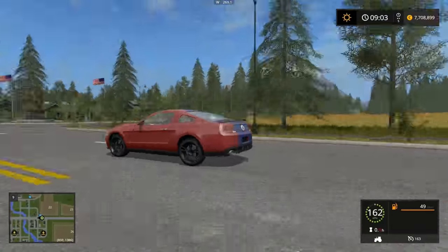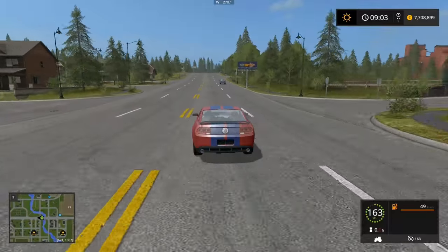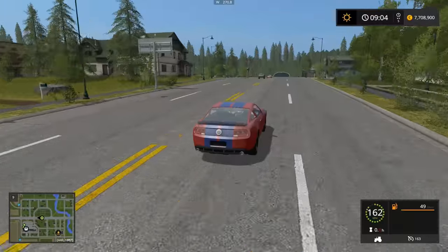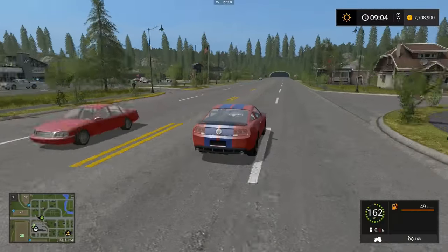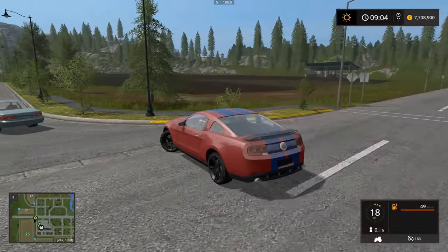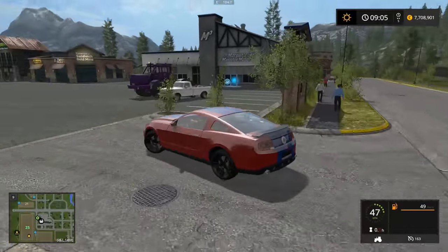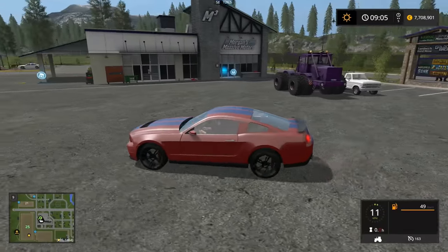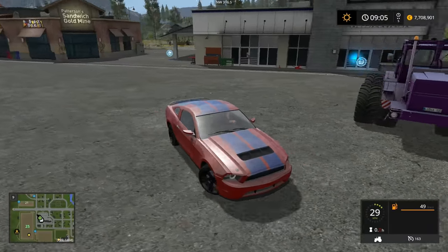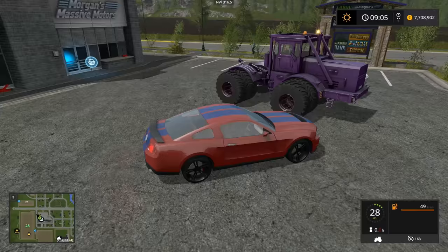It's a fun car — a vehicle to have when you've accomplished things on your farm and just want to cruise around, do donuts, or go to Dunkin' Donuts. The Kirovitz and the Lizard Road Rage are both in the mod hub.